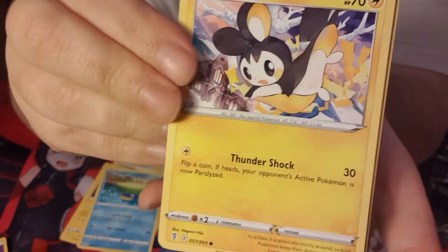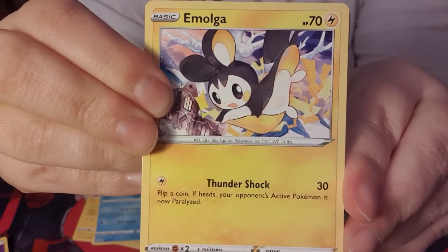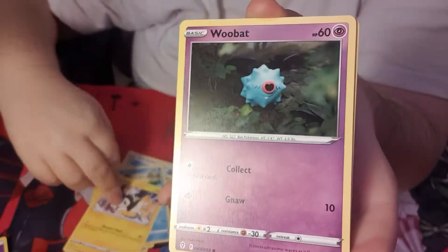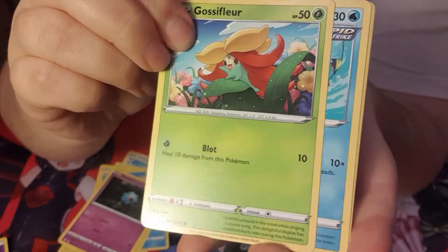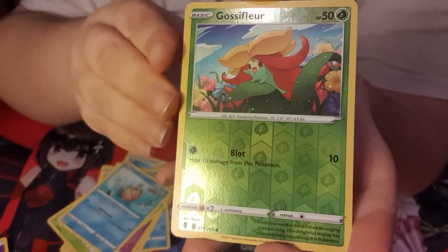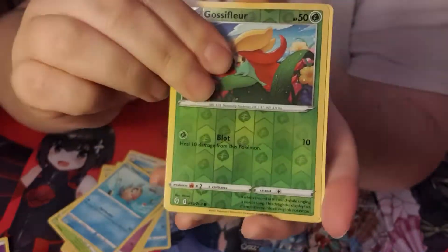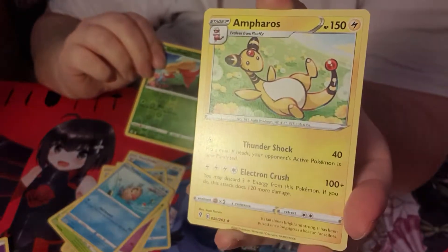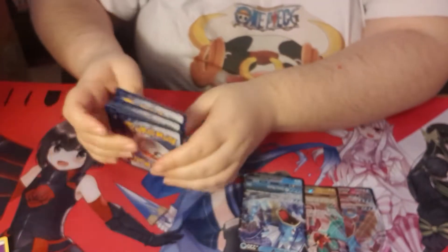Oh my god, that artwork is adorable - absolutely love it, so cute! That one's very cute too. I do love the artwork in this set, it's absolutely gorgeous. I'm seeing double - we got ourselves a pointy one and then an Ampharos, which is just normal but that is okay, still very cute.